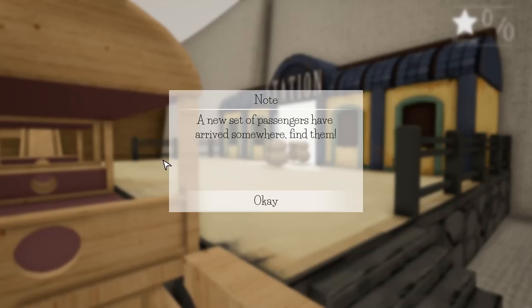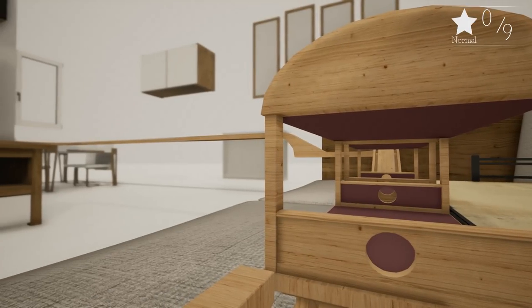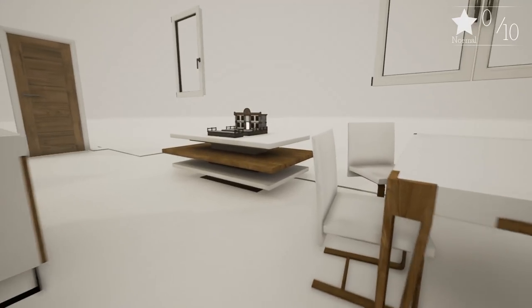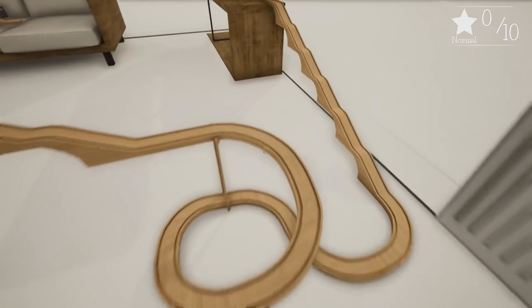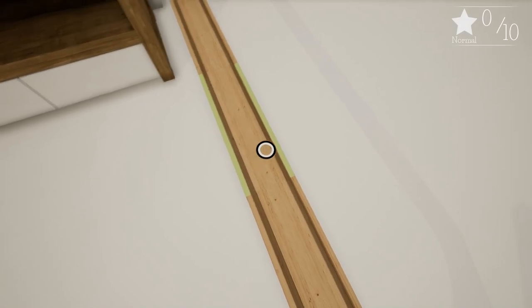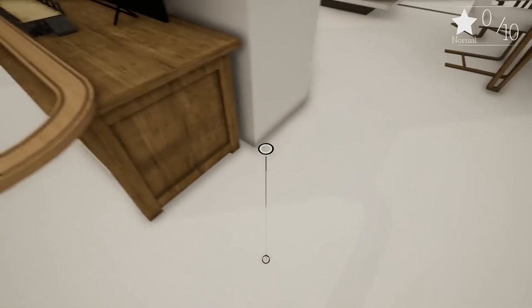A new set of passengers has arrived somewhere. I thought it would go to a new level, but that doesn't look like the case. We hit T to go out of train mode - it's kind of like a scavenger hunt to find them. They're over here, so maybe we could do a cutoff. I've never tried to do a cutoff yet, but I know you can. I think we've got to do it from that side.